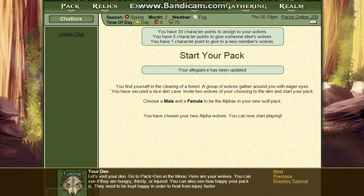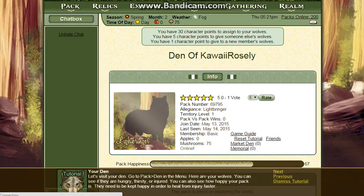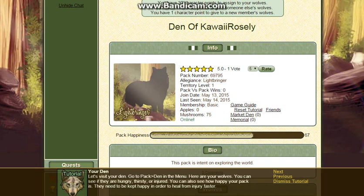Let's go. Go to Pack. Okay, Pack. You can see the wolves there. You can see if they're hungry, thirsty, or injured. You can also see how happy your pack is. They need to keep happy in order to heal their injuries.